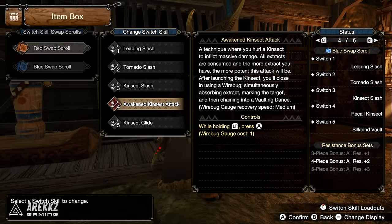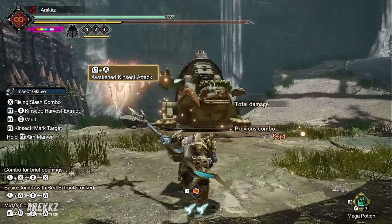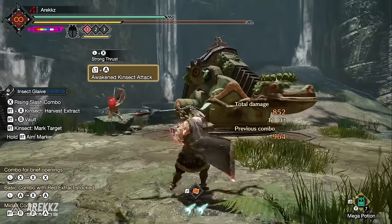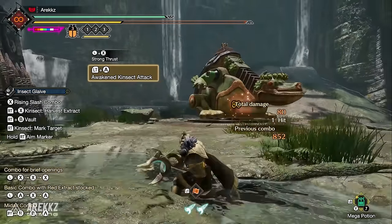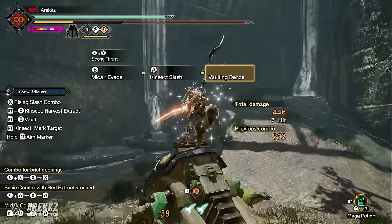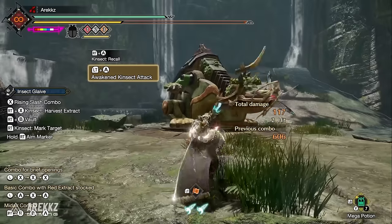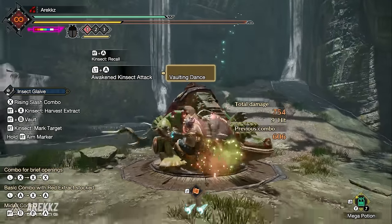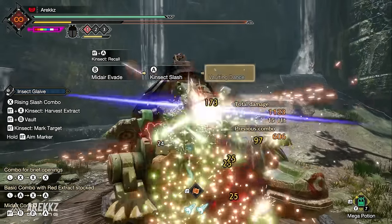Awakened Kinsect has you hurling your kinsect for massive damage — all extracts are consumed and the more extracts you have the more potent the attack. After launching, you close in via wire bug and simultaneously absorb extract, marking the target. The extract absorbed corresponds to the location hit: throw at the face to grab red, other locations yield other extracts. High damage move — just don't miss.